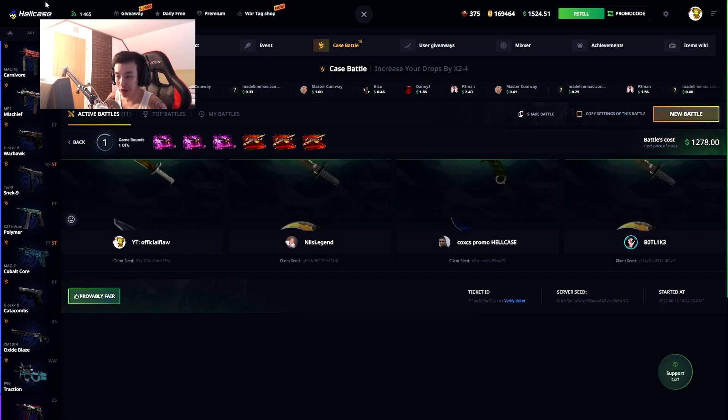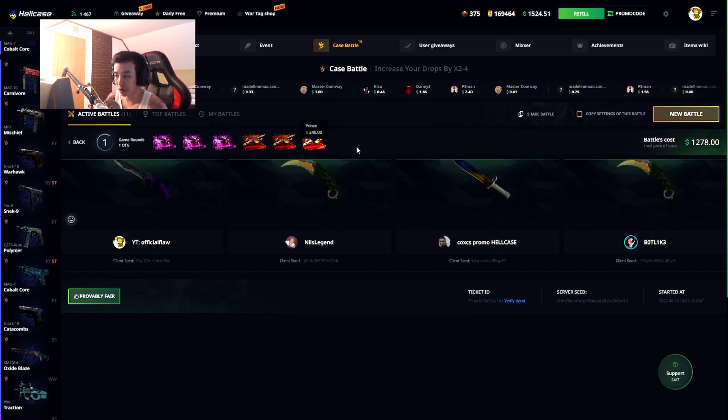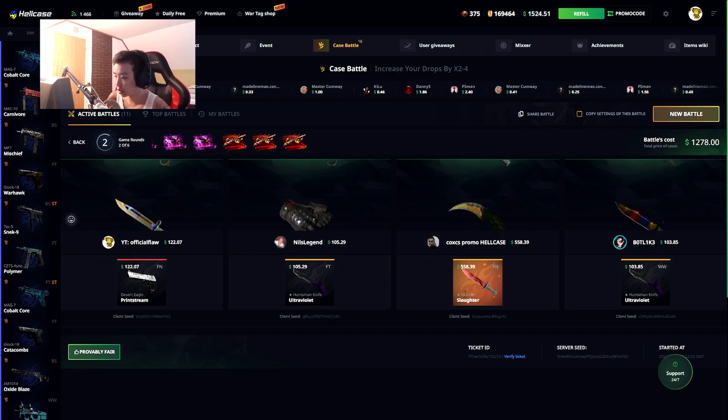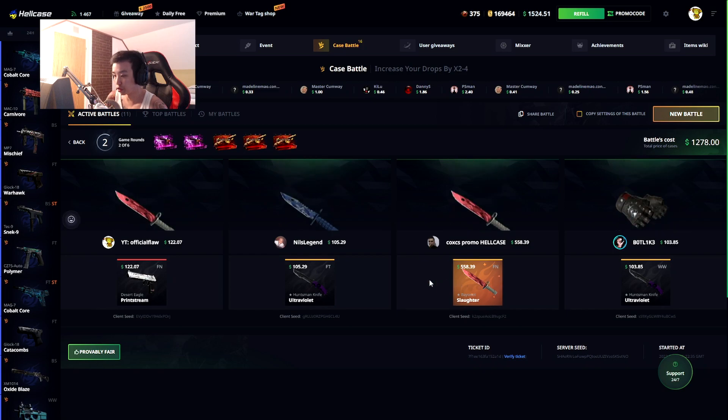$1278 four-way battle, three Diamond cases and three Prince cases. My mouse has lagged out and look at that - this guy Kos just got a Bane and Slaughter Factory New, which is a rare drop.